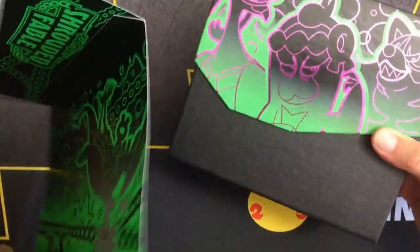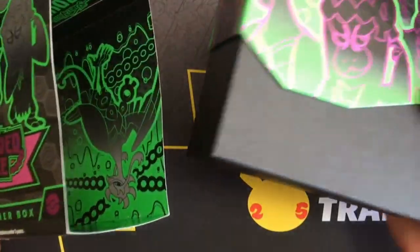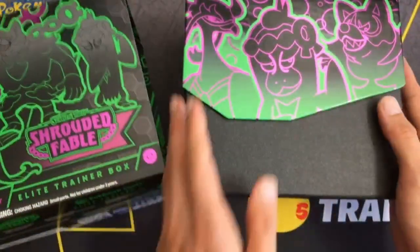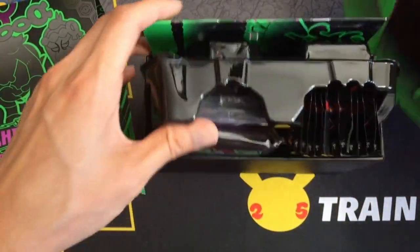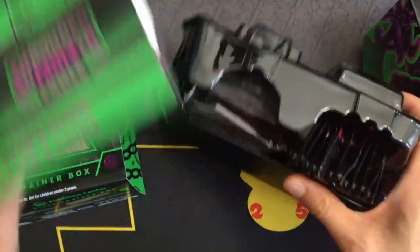Removing the shrink wrap and removing the sleeve, I was surprised to find that there is no player's guide. Is Pokemon removing the paper player's guide book? Oh wait, no. Oh, so this is different — the player's guide is in the box now.